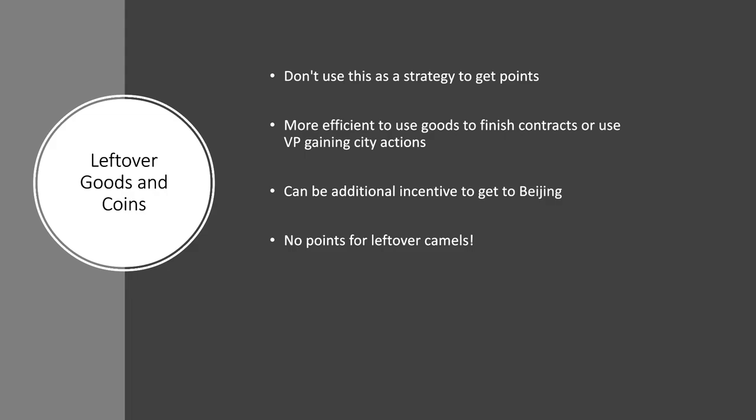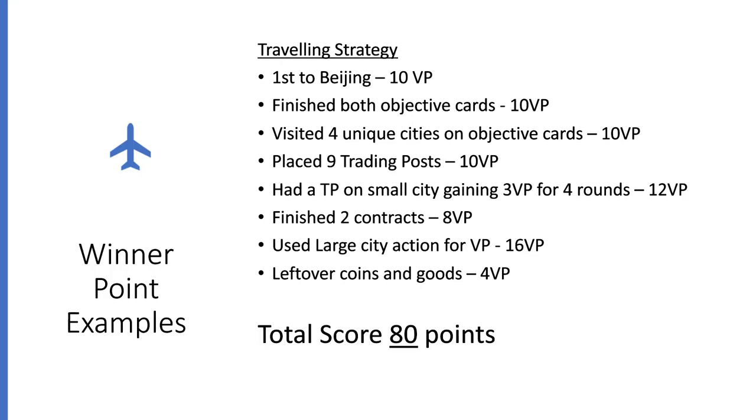Leftover goods and coins — that's one other part and the last way to get points in the game. But I wouldn't focus on this as a strategy. If you've got nothing else to do and you've put a trading post in Beijing, and you've got one die left and need to get some points somehow, getting some extra goods for a victory point or two could be a good move. But as a strategy, don't focus on getting goods to make points from it — it's much more efficient to use your goods to finish contracts and your money to do something like travel. Ideally try and use all your money and goods, but it is a nice bonus at the end of the game.